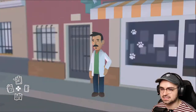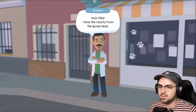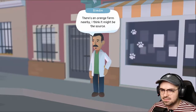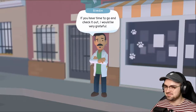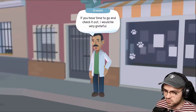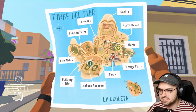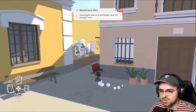What's up, Mr. Vet? 'Hola Alba, I have the results from the gooey liquid — believe it or not, it is pesticide. That's what made this girl sick. There's an orange farm nearby, I think it might be the source.' Like, I've seen pesticide — that is some gross stuff right there if it's that thick and goopy and all over the place like that.